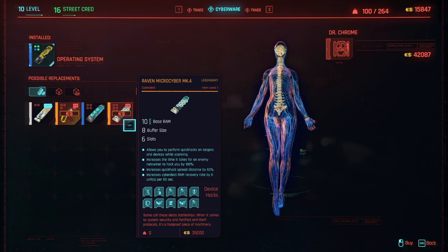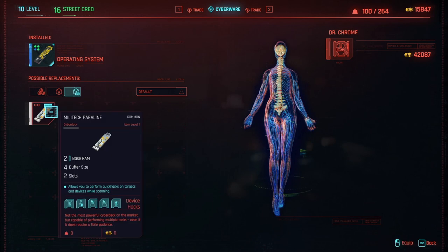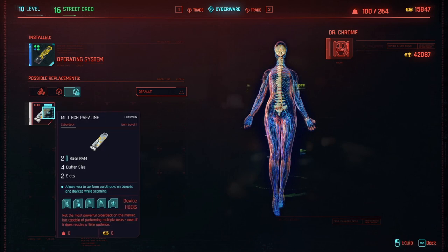When choosing which Cyber Deck to purchase, focus on these main factors: RAM Size, which determines how many Quick Hacks you can do at a time; Buffer Size, which is the amount of moves to complete a sequence in Breach Protocol; and Slots, or how many Quick Hacks you can access and initiate. Remember, Quick Hacks cost RAM, so note the RAM in Cyber Decks when making a purchase or upgrade.